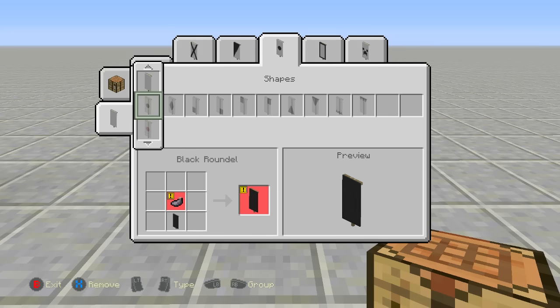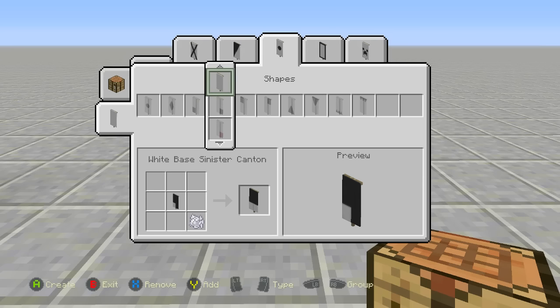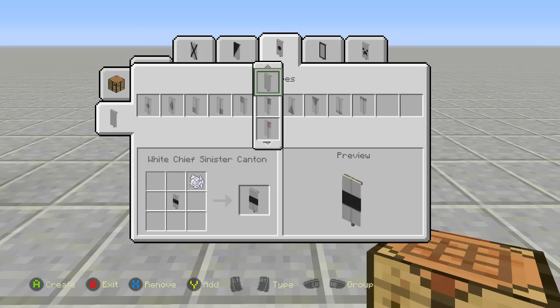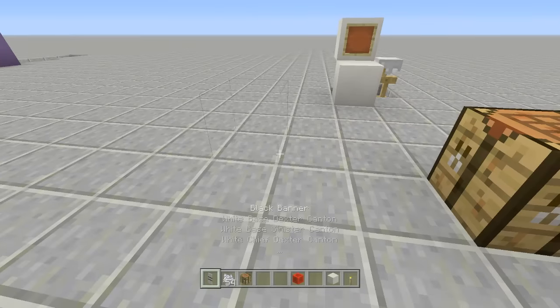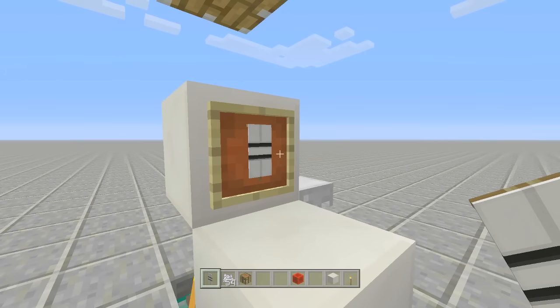Navigate to the right positions on the banner pattern grid and add bone meal to create four button shapes — two at the top and two at the bottom. Then add a line of white through the middle and a line of white at the bottom. There is our banner — it kind of looks like buttons. Place it inside the item frame just like that. You can rotate it but I like to keep it the way it first places in.